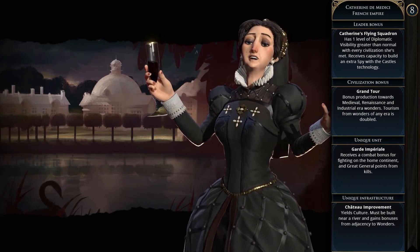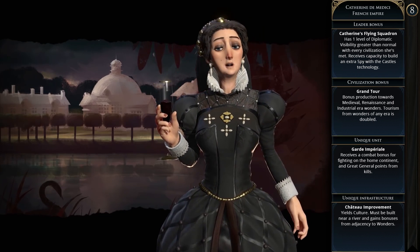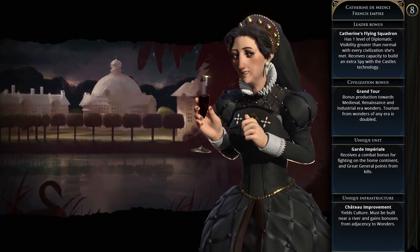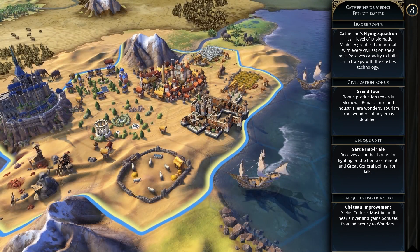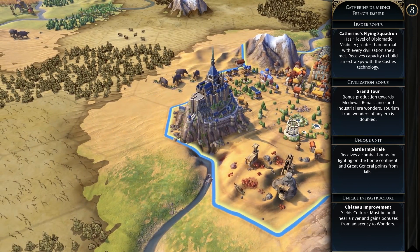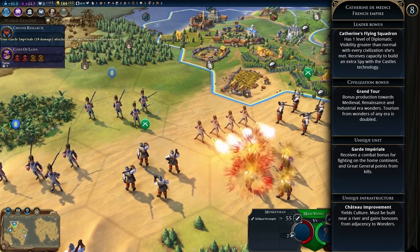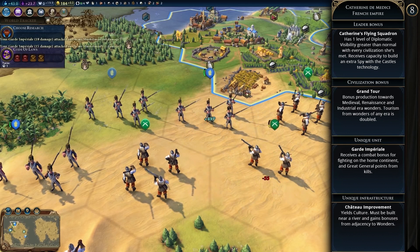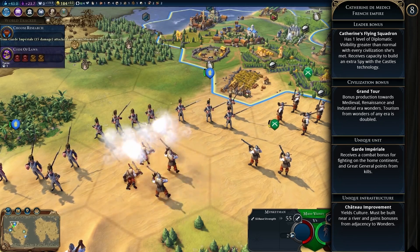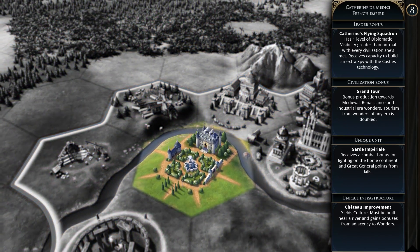Next we have the French Empire under Catherine de Medici. The leader bonus is Catherine's Flying Squadron — you get one level of diplomatic visibility greater than normal with every civilization you've met, and you get to build an extra spy with the Castles technology. The permanent civilization bonus is the Grand Tour, giving bonus production to medieval, renaissance, and industrial era wonders, and tourism from wonders of any era is doubled. The Guard Imperial is the unique unit, receiving combat bonuses on the home continent and great general points from kills. The Chateau tile improvement yields culture, must be built near a river, and gains bonuses from adjacent wonders.